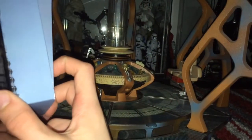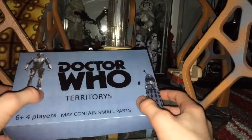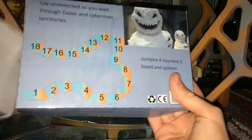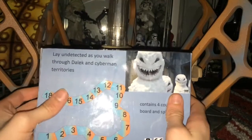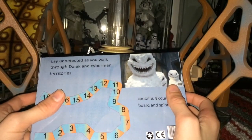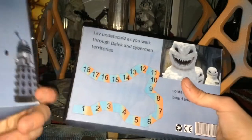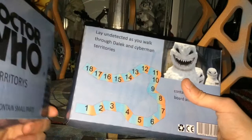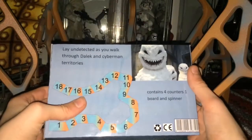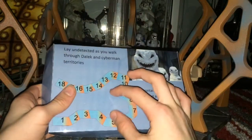And then slightly on the side — you know, I was good at things like that. Anyway, if you take the lid off — we've got secrets, they must not be seen. We must look at the back. So we have: 'lay undetectors as you walk through Dalek and Cybermen territories.' I can't spell 'territories' there, I can't spell it on the front either. Contains 4 counters, 1 board game, 1 board, and a spinner. There's the board without anything on it.